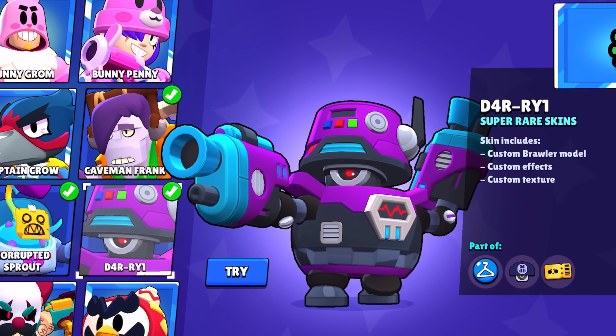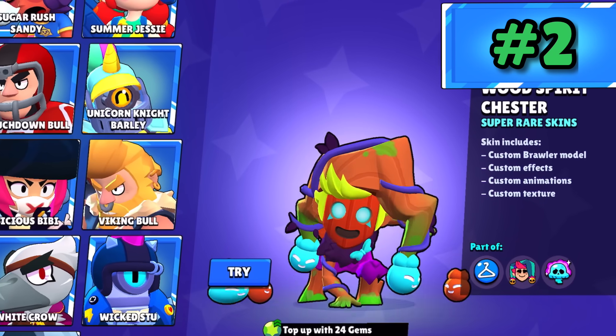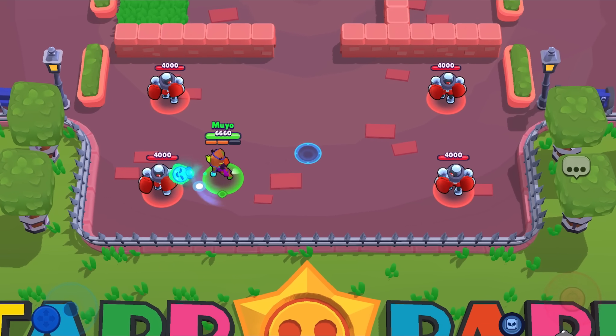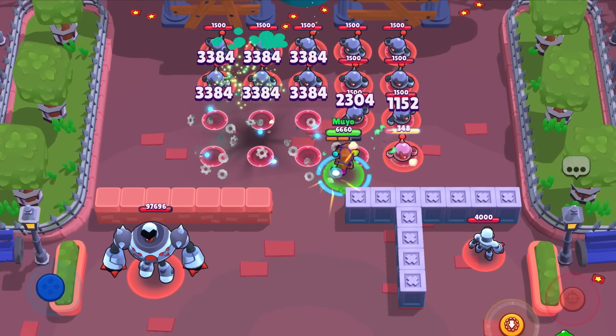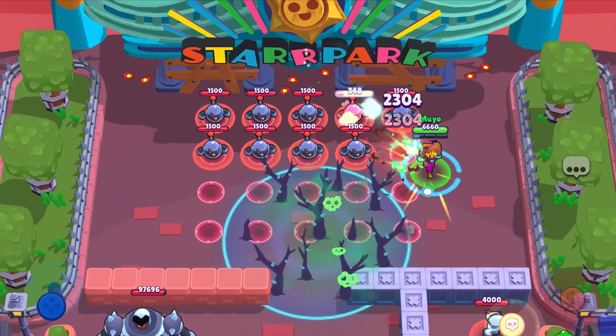D4RRY1 — not only does he get a fire model, but his attacks feel super impactful and powerful. At number 2, we have Wood Spirit Chester — he is so wacky. He gets a really neat idle animation, and along with this he gets a custom animation for every super in his arsenal. Definitely incredible value for the cost and it looks super awesome.